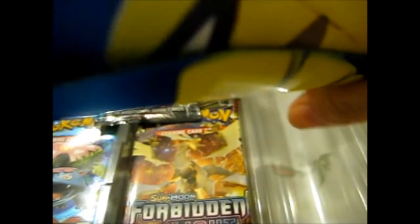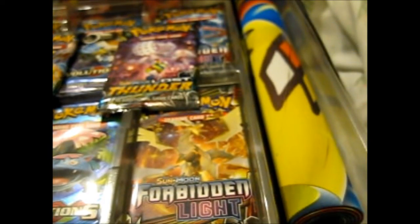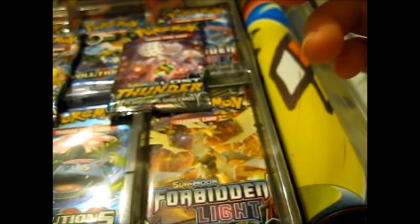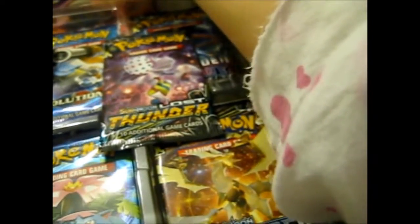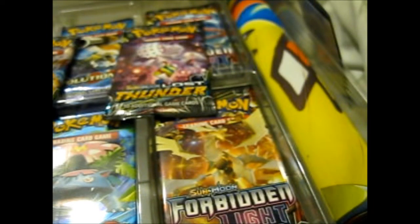I'll need to get another playmat storage tube — I don't have one spare, so I'll keep that in there for a second. We've got Ancient Origins in here, two Ancient Origins. We have Lele up here — I can get her out. It does feel like it's a bit thinner than it used to be. I forgot to bring over my jumbo Tapu Koko as well.